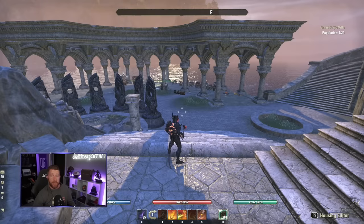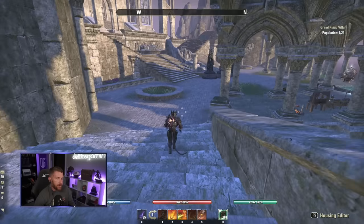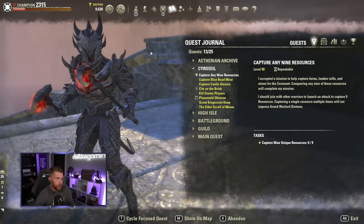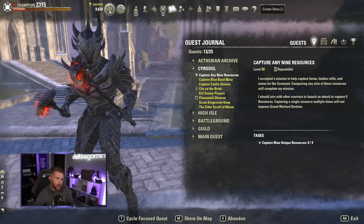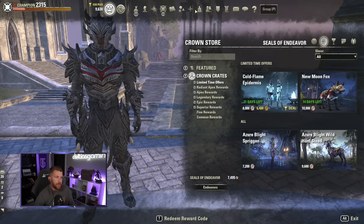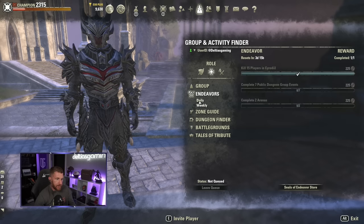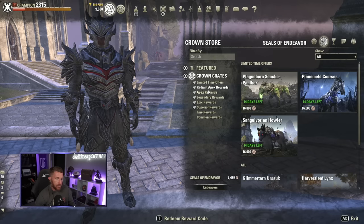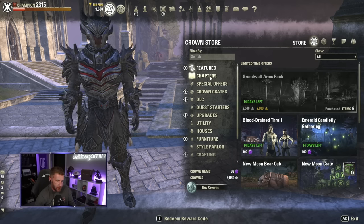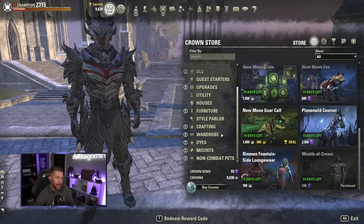Let me hop over to my main character — a Khajiit Dragon Knight — to show you what an end-game character looks like. Opening the menu, you can see there's a ton of systems. The Crown Store is where you buy cosmetics, but there are also Seals of Endeavors — you can earn cosmetic items by completing daily and weekly endeavors under the Group and Activity tab without spending real money. Many chapter starter quests are also located in the Crown Store.